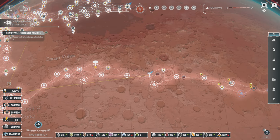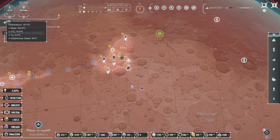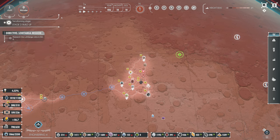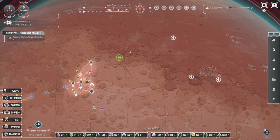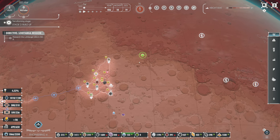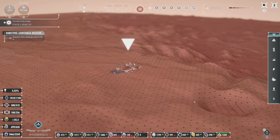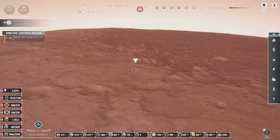Let's talk about some of the interface changes. Up here is a cosmetic change, but check this out - the directive is here, the Lohetanga mission, and look: the sites are bigger, you can see them easier now. The green one is your mission marker, and if you zoom right in on it you get this arrow pointing at it, telling you yes, this is the one we're talking about. That's really cool.